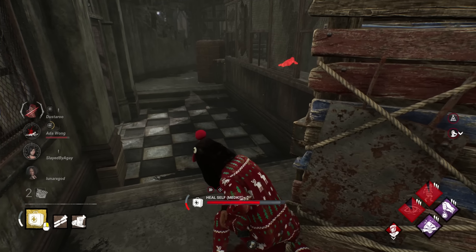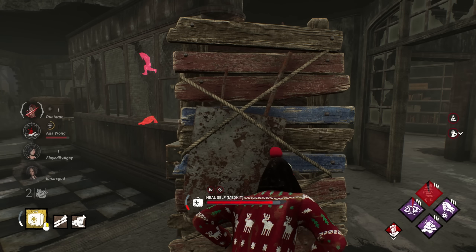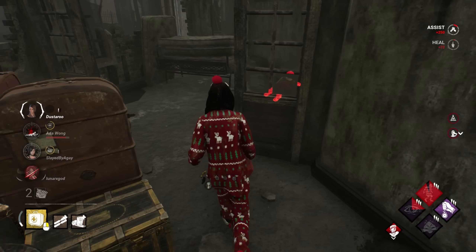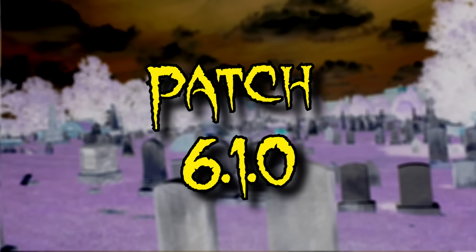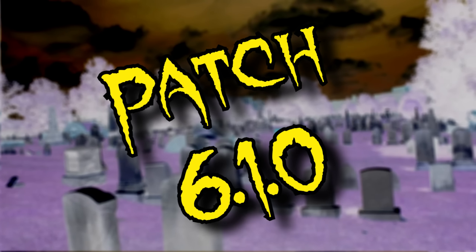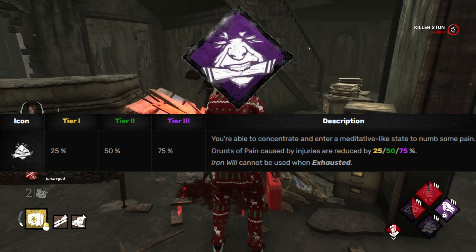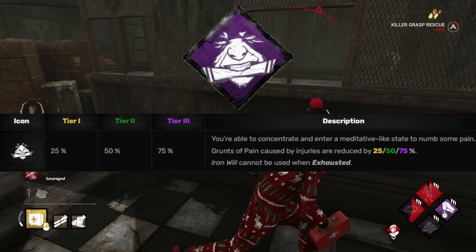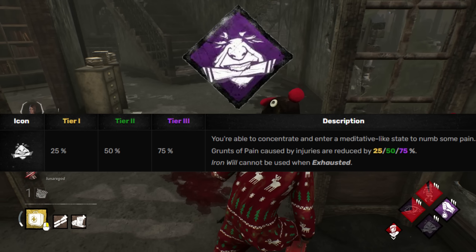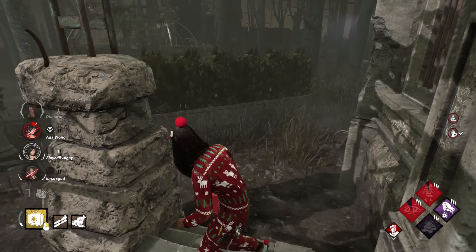This perk was a part of the mass casualties that took place on July 19th of 2022 in patch 6.10, more commonly known as the meta shakeup patch. Which is where we have current day Iron Will: grunts of pain reduced from 25, 50, and 75% while injured, with the caveat of this perk being disabled while exhausted. But this perk is a shadow of its former self.